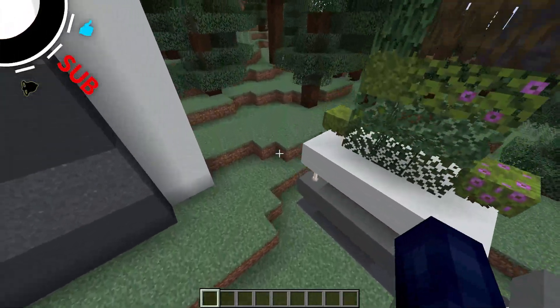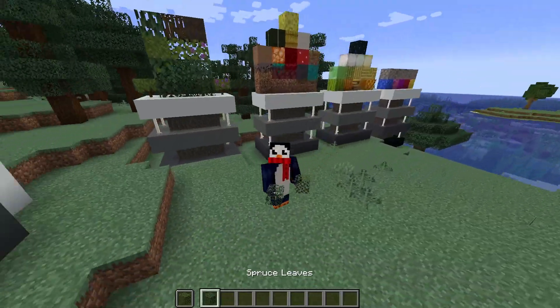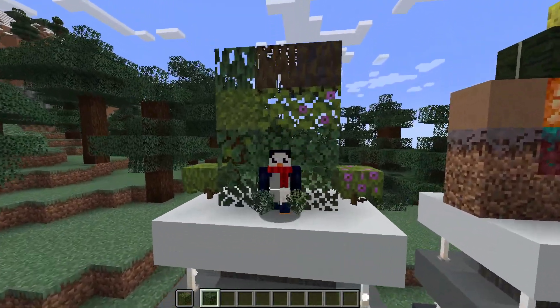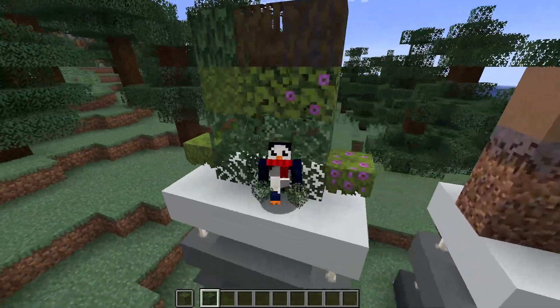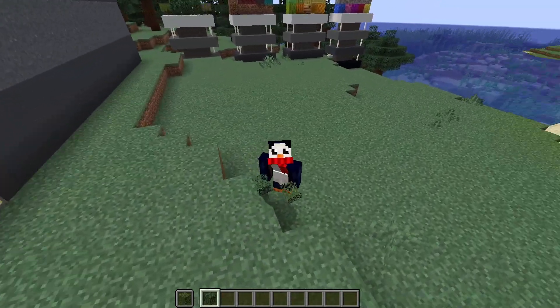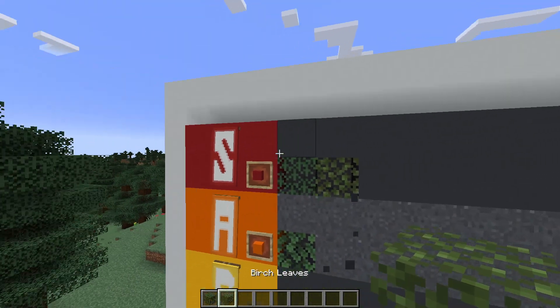Oak leaves are going right in A tier. The next two leaf types to be added into the game were, of course, the spruce and the birch leaves. Whereas most of the leaf blocks just take on whatever color of the biome that they're in, like the oak and the jungle and the mangrove, these guys have a slightly different tinge to them, a slightly different hue, and I think that's really great. So these guys are both going to be going in S tier.